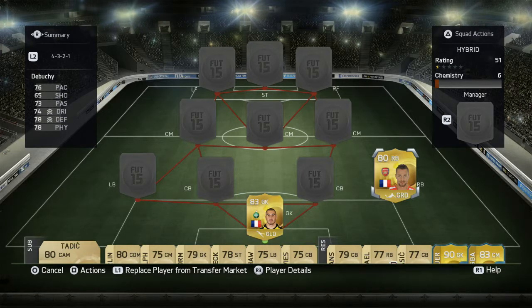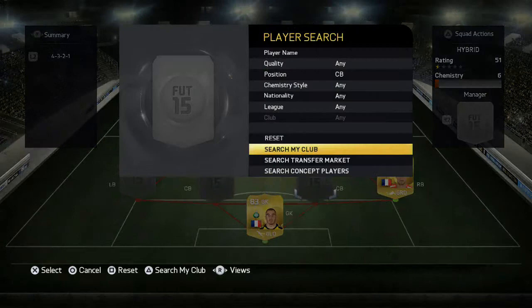Then at right back we have Debuchy — a very solid player and I think everyone has used Debuchy on this game. You can go for him or Sagna, but personally I prefer Debuchy because he seems a bit more defensively capable than Sagna, though Sagna is a good choice as well.